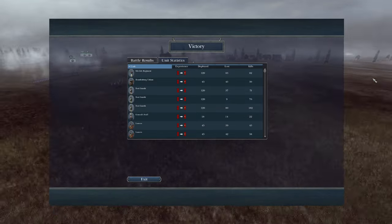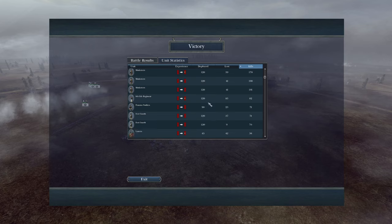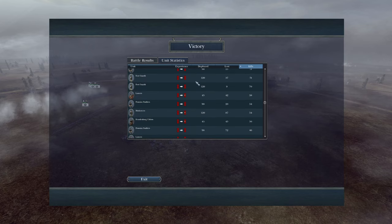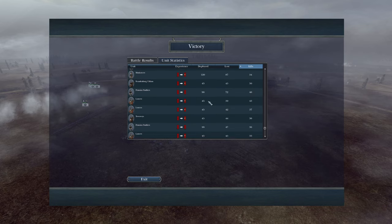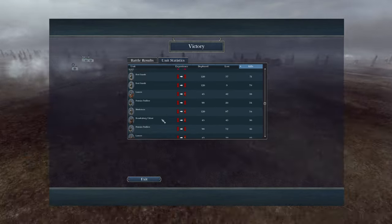Let's have a look at some of the best kill counts. 182 kills for this foot guard unit — that is superb. And 178 for a musketeer unit with fewer men lost — even more impressive. Some more musketeers doing the heavy lifting today, with the line infantry doing most of the damage. Even the general staff getting 22 kills there as well.